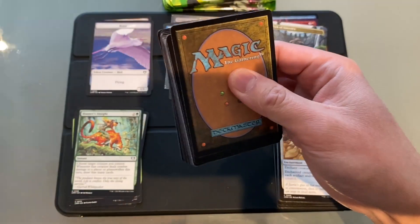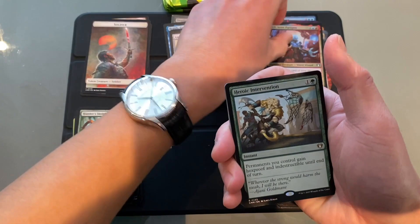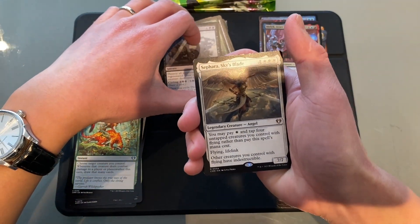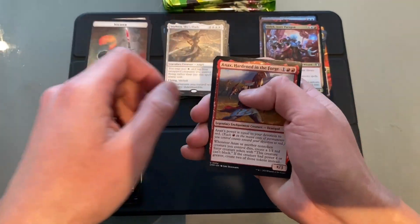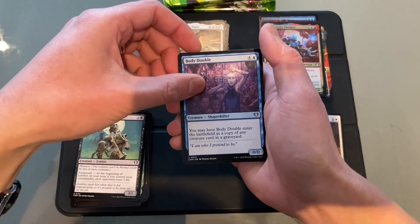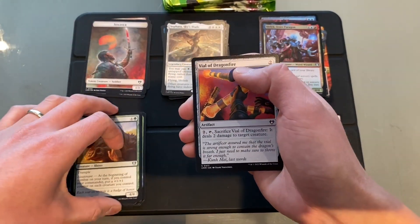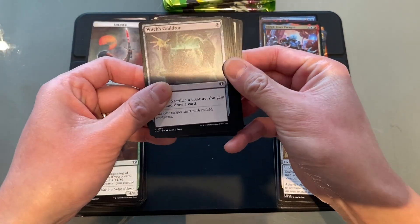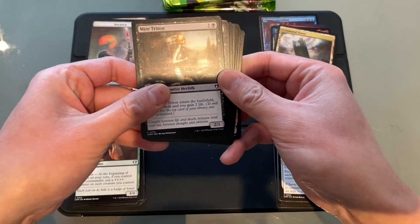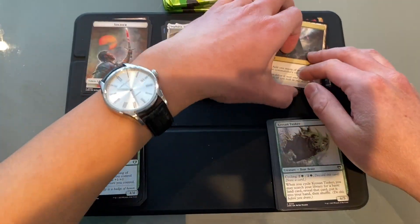There we go. Soldier Token. We've got a Melec. Foil. Heroic Intervention — nice. Decree of Pain. Sephara Sky's Blade. We've got NX, Malimo, Royal Subordinate, Body Double. Loyal Guardian. Commons: Riding Grove, Witch's Cauldron, Command Tower — that's always a useful commander card. Deep Analysis, My Triton, Fire Mind Vessel. Three more packs to go.